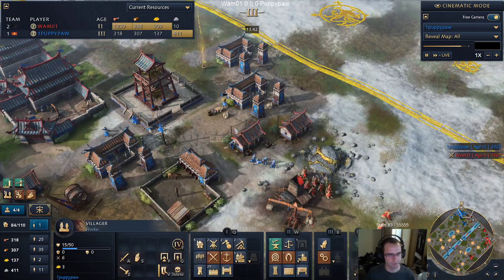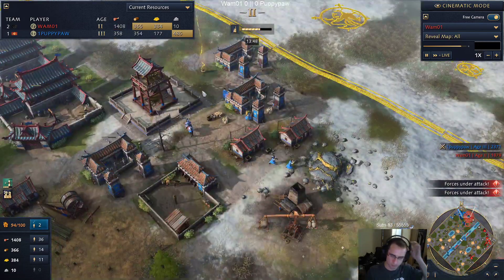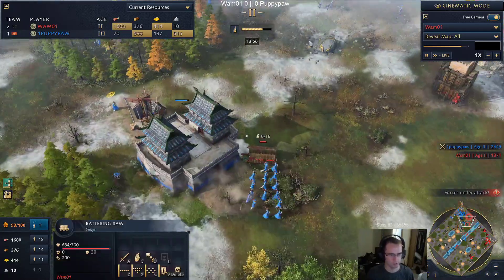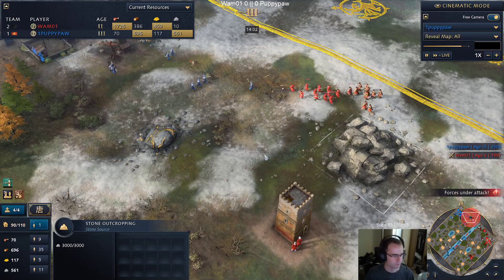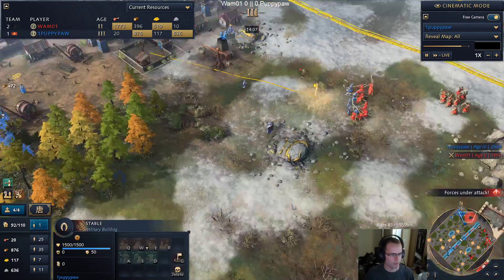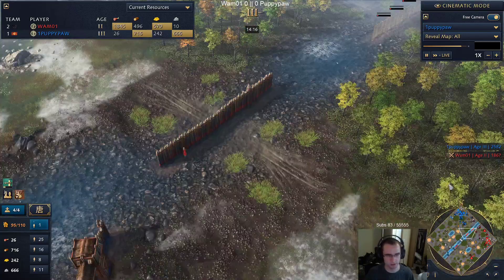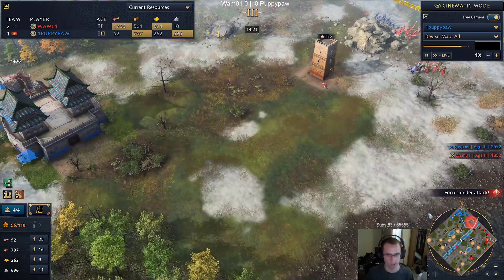Okay, two villagers were killed. 79 for Puppypaw, 66 for Wham - Puppy is still in a fantastic position eco-wise. This ram is going here - if Puppy realizes it he's just going to pull the villagers and burn this down. We see knights coming out - I think this is more for raiding because there's way too many pikemen to want to engage that. As predicted, that ram just got annihilated.